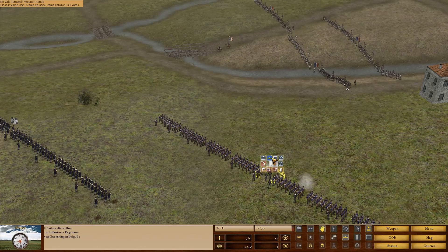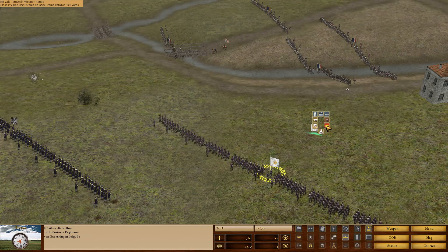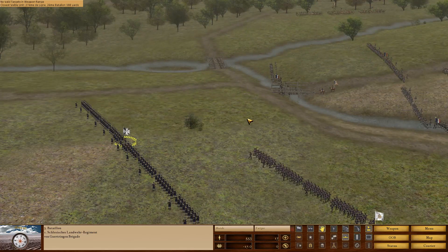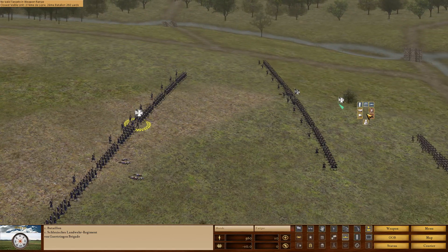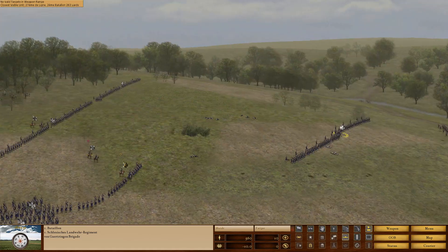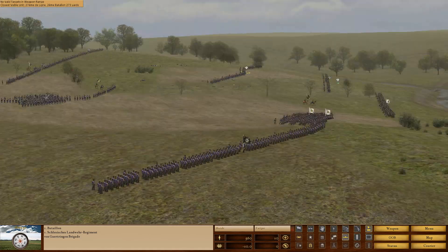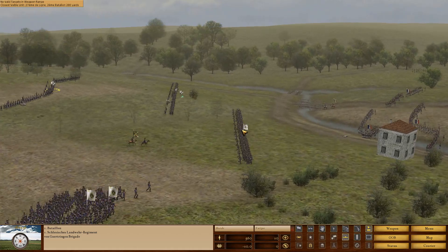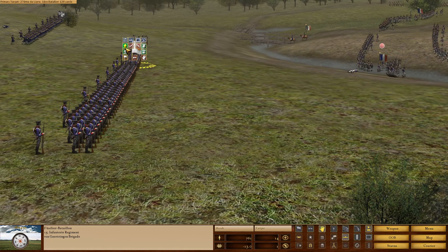I want these guys to advance but I don't have that as a strict option here. We'll press forwards and conduct an assault like this. The main thing is that I want the French guns to stop firing on our forces as effectively as they currently can.